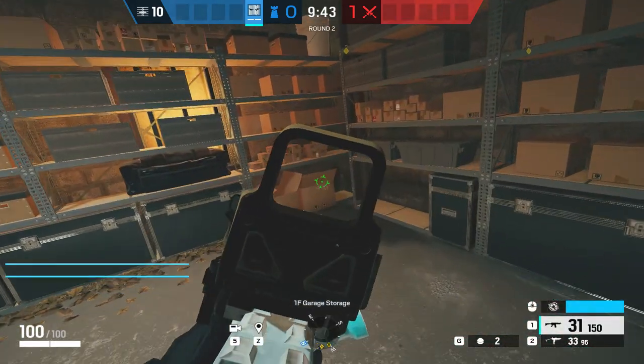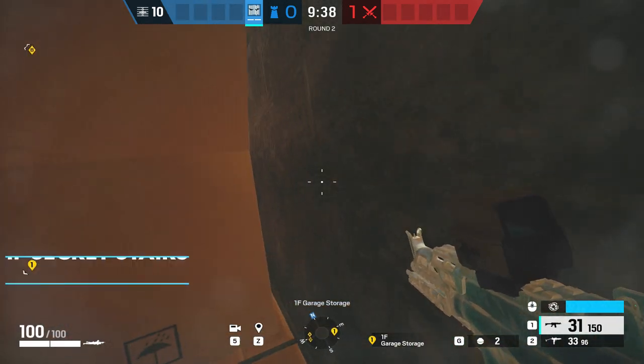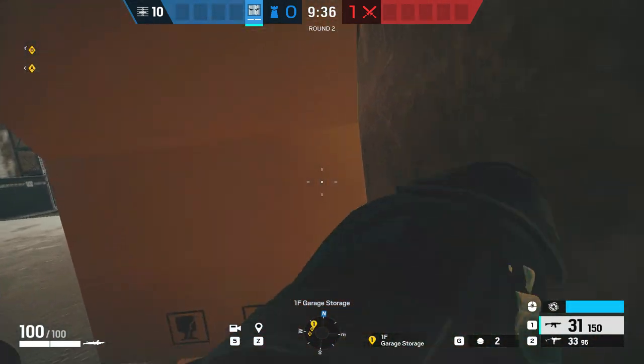This next one takes us into Secret Stairs. This is such a simple spot, doesn't require any explanation — by breaking the box, you can get in behind it. Anyone trying to jump in the window will be destroyed.